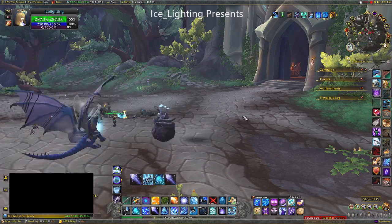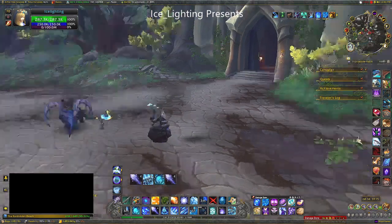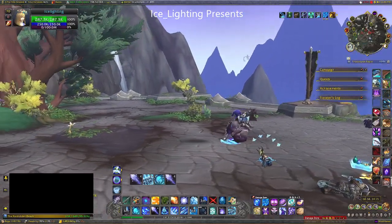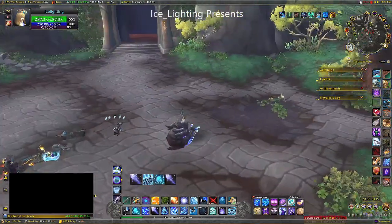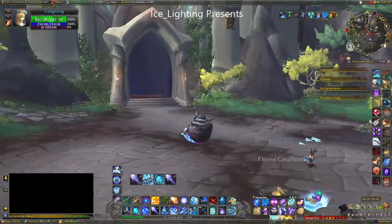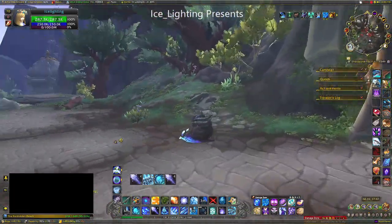But there you have it, here finally is my snail elemental — or snail-e-mental — whatever. It's basically a blue version of the lava one and I actually think he's pretty damn cool and I love the way he moves, he's like such a speedy guy.